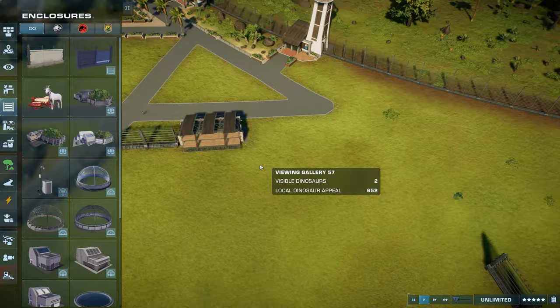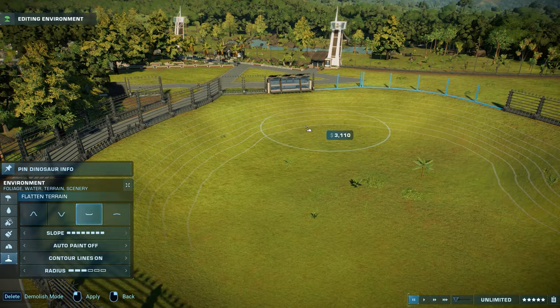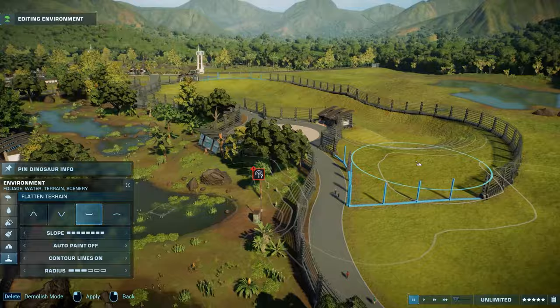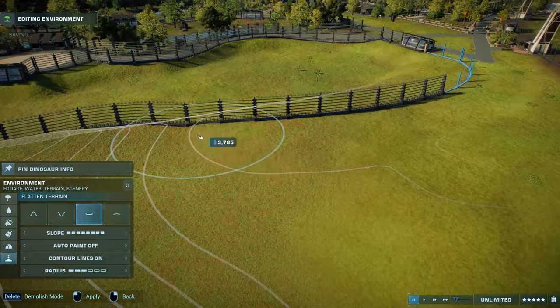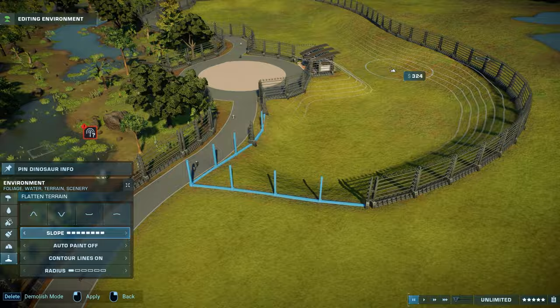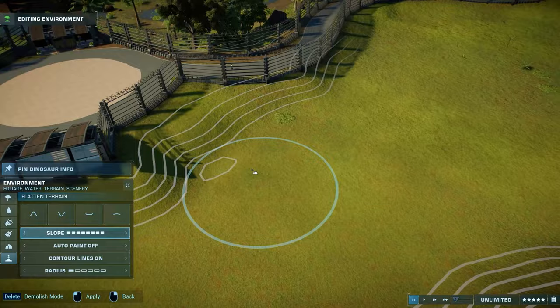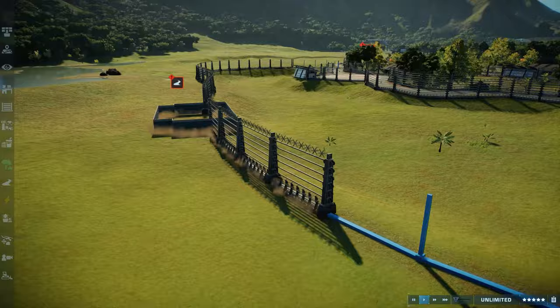As you guys can see, the Baryonyx and Suchomimus exhibit is now done and right now I'm focusing on the Spinosaurus exhibit. It will be slightly bigger by the end of this episode. This exhibit will house two Spinosauruses. I also forgot to mention that in the first exhibit there'll be three Baryonyx — I used the Baryonyx Trio from the Camp Cretaceous DLC — and also three Suchomimuses. One of those has a really nice yellow coloring that I really love.